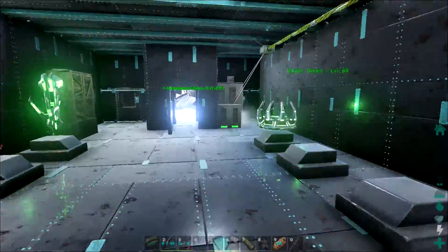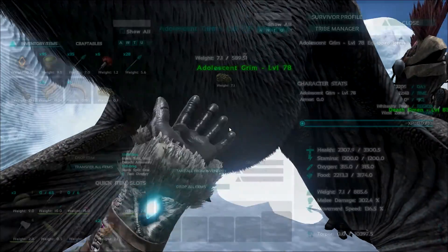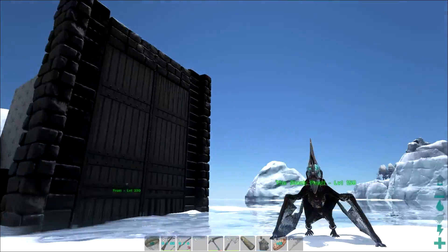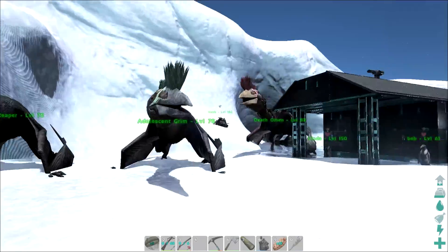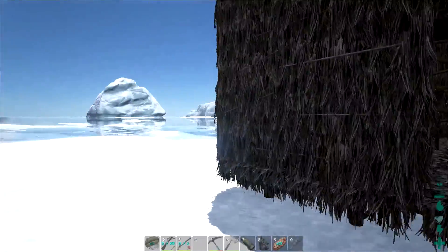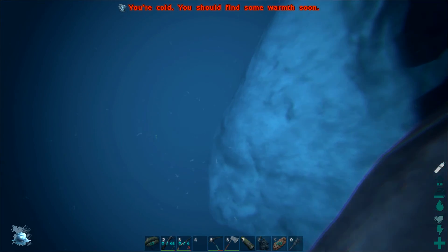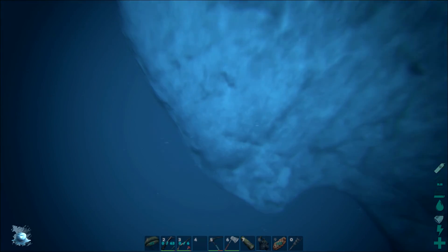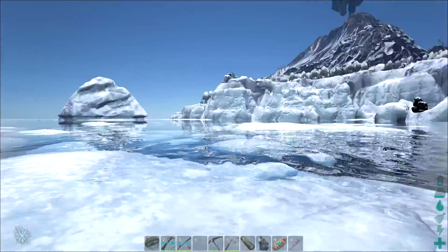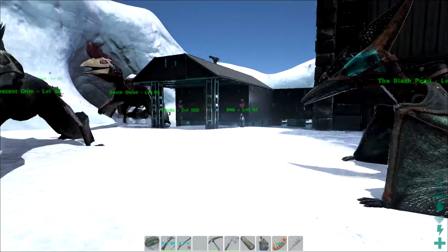There's a lot of stuff I've got to get done and make sure these guys get fully grown. Their stats look pretty good so I can't wait to level them up. I'm going to have to find some alphas to kill because those give you a lot of levels. This server actually raised the alpha spawn rate by like three times, just to make it a little bit harder. So there's a lot more alphas out there — you can find some pretty good stuff on them.